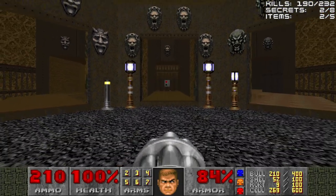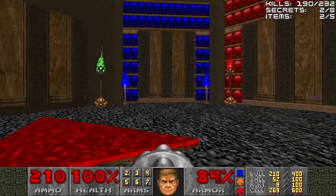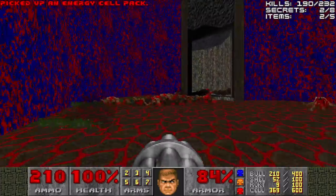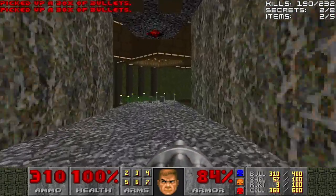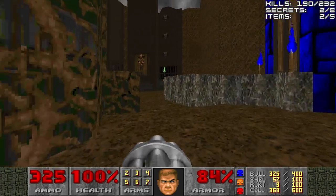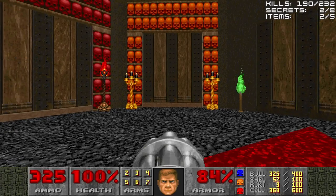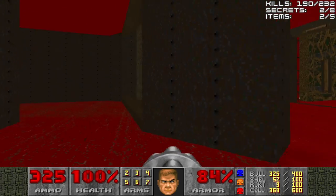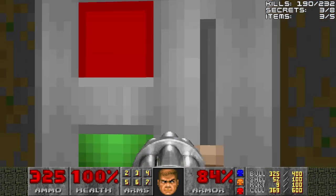Now we could go through the lion door right now, but there are a couple of things I want to do first. I want to gather up some ammo, since now I have a backpack. Especially bullets — they're going to be very handy. There's a reason I'm doing this, because the lion building is pretty dangerous. I've got 369 cells so I think we're going to be good. Now we'll head back through the red door and grab the light amplification visor, and go through the lion door and down into the dark abyss.